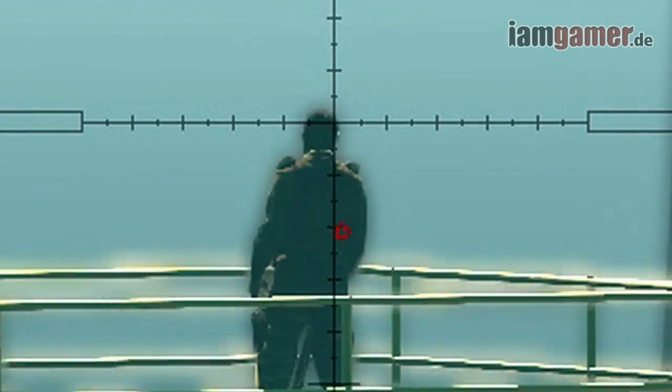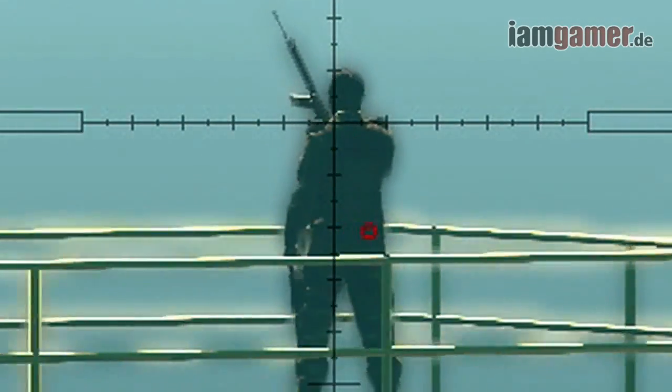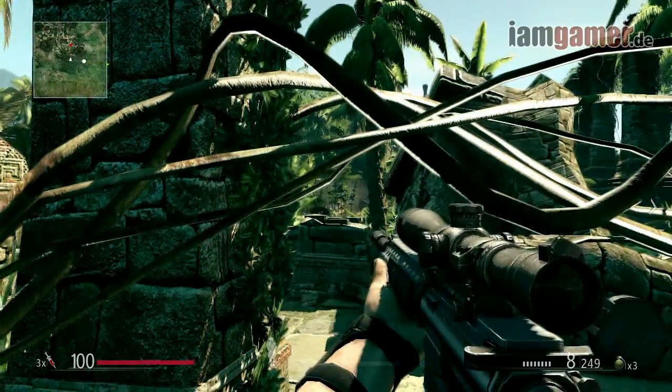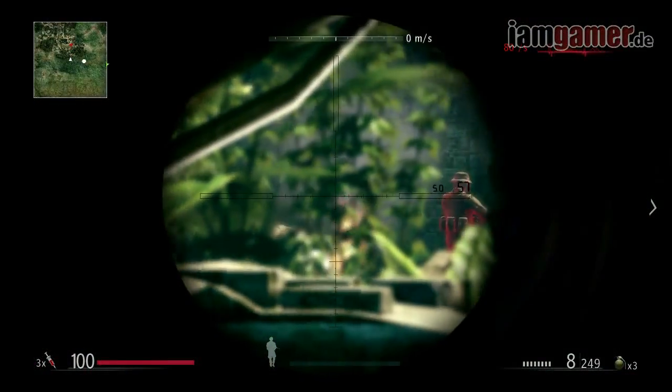Easy Difficulty. When playing on Easy Mode, observe the red dot to see where the bullet is going to hit. Enemies will be highlighted and easier to spot through your scope.